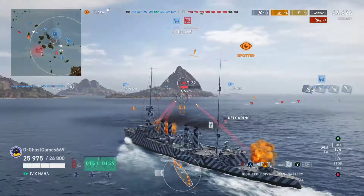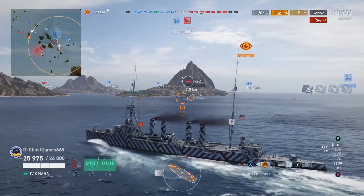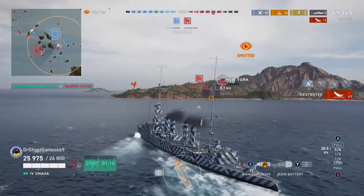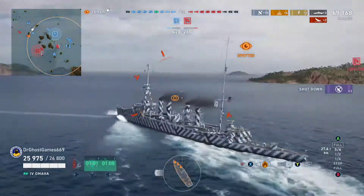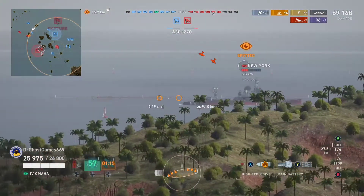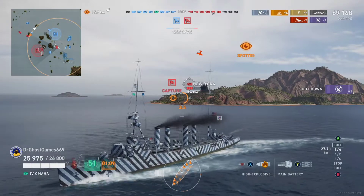One thing I also need to point out is this ship has sonar. It has a plane, of course. The AA is absolutely atrocious. The one thing that's really good with this ship is its maneuverability — it's actually quite agile for a cruiser. It turns pretty well. I'm not going to spec into an agile build for it because I just do not want to lose 5 to 6 kilometers of range.